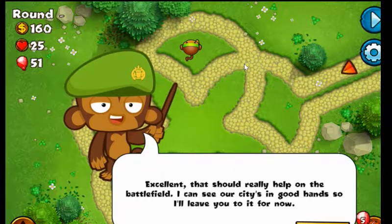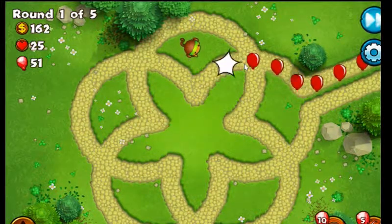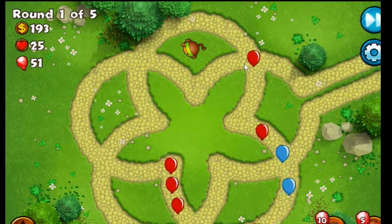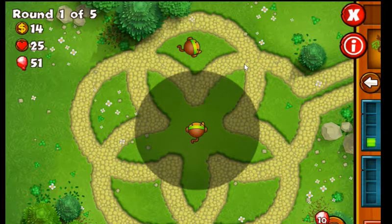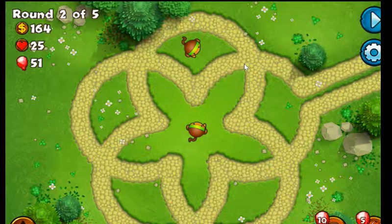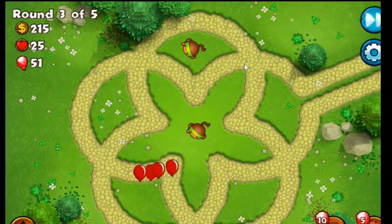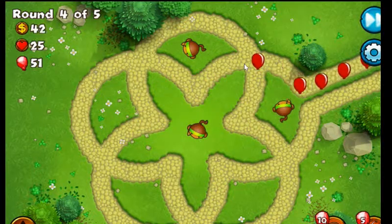I can see our city is in good hands, so I'll leave it up to you for a minute. Okay. Go fast forward that. We'll put one here and then we'll end it. Please say in the comments below. So yeah, we've got the two monkeys here with long range, and I'm going to put one here with long range — that's two. So we've got three and then we can hopefully get to round five.